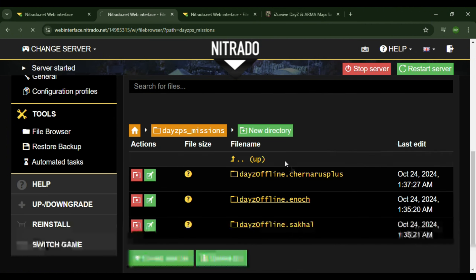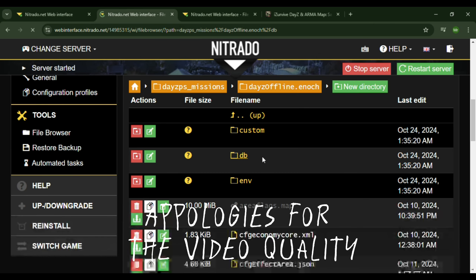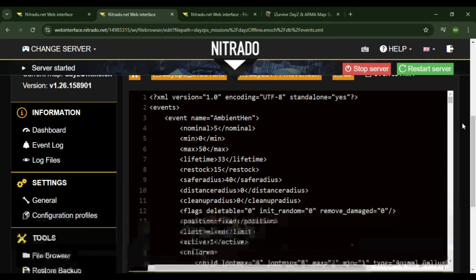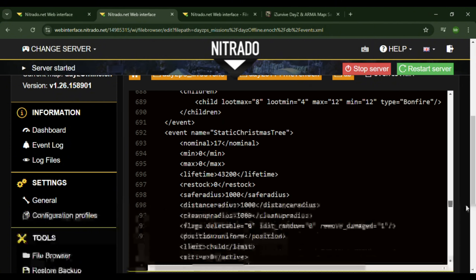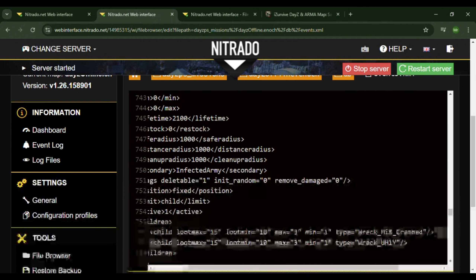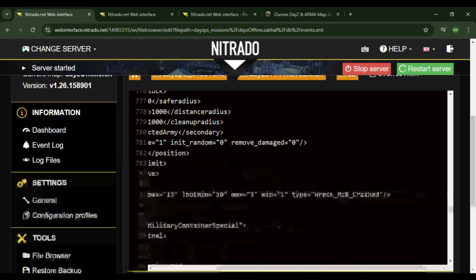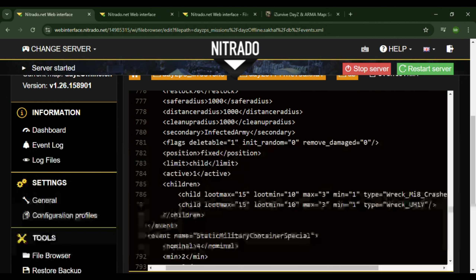So if we go over into the ENOCH file, we can go into the db and events. Then let's go on down. Start a helicrash right here — we've got to bring that over and paste it there. So now we've got the file loading in.